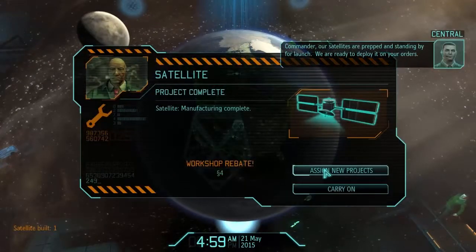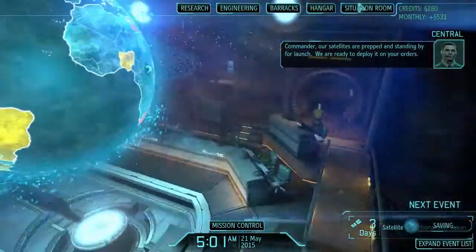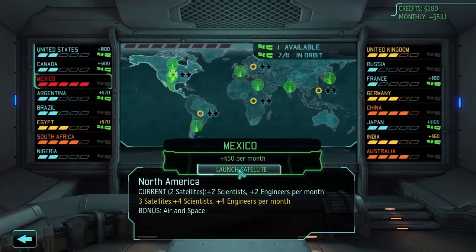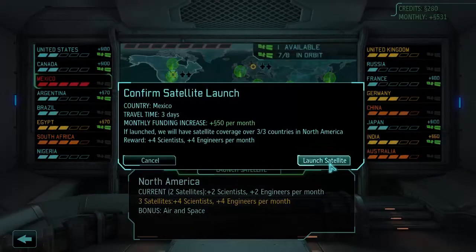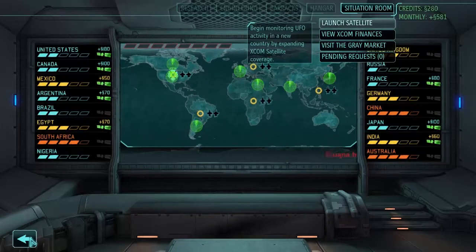We're going to carry on and then go to the Situation Room to launch the satellite to Mexico. Panic has been reduced. Now we've got South Africa, China, Australia, United Kingdom, Germany, India, Egypt and Mexico covered. I need a lot more satellites.